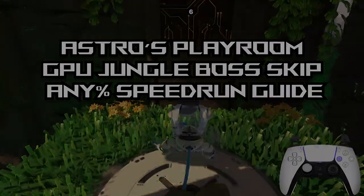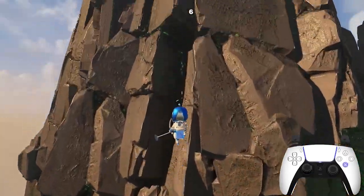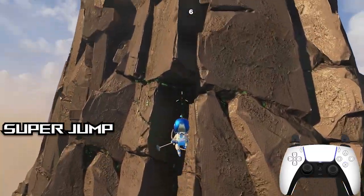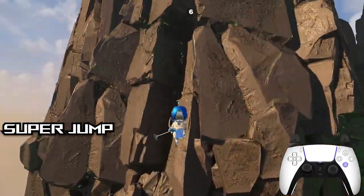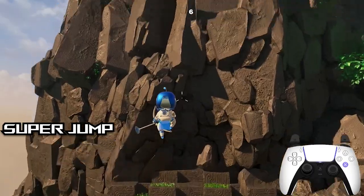With that out of the way, let's go ahead and get started. The main rule for approaching this is that you will need to perform a jump at the correct time in order to get a physics abuse strategy that allows Astro to get a lot more height than normal for his jump. Using this, you are able to go over the boss and around and go into the next stage immediately.